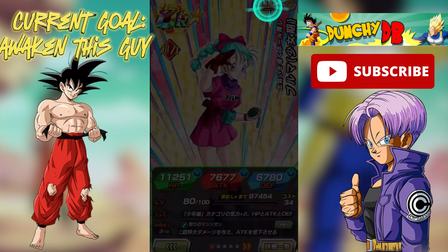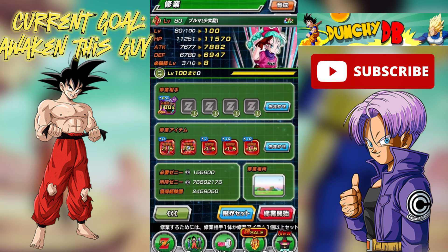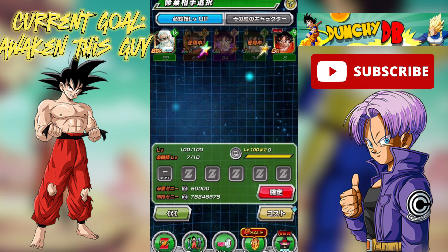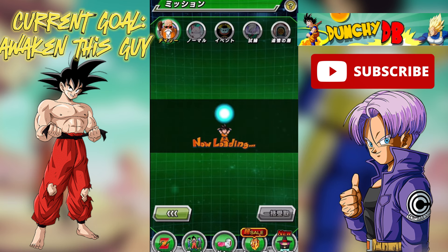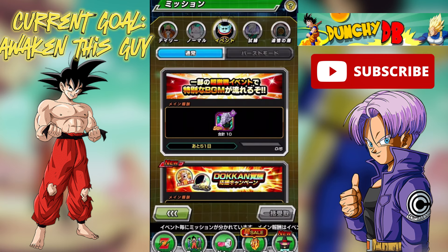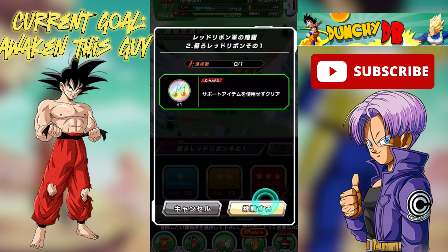Once we have our team's basic necessities complete and we have built our first ragtag team, we start looking at who is the easiest to awaken but will also make the biggest jump for us in strength — that way we can get to a point where we have enough HP that the weak links in our team can take a big hit and still survive. Looking at this team, probably LR Godku or SSJ3 would be decent, but SDR LR Kaioken is super easy and gives us a huge jump in strength because he's a newer card but only needs medals that are fairly easy to obtain, so I went and grabbed those and tried to get him up a few SA levels.